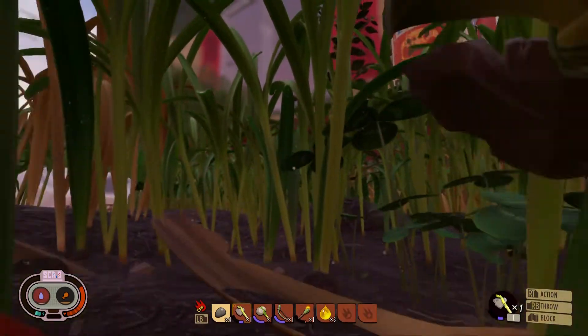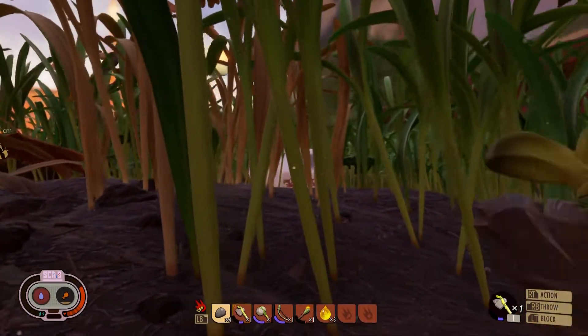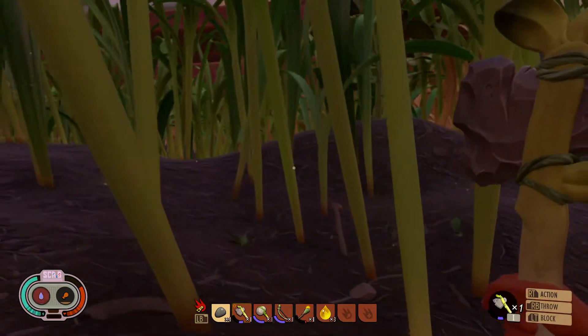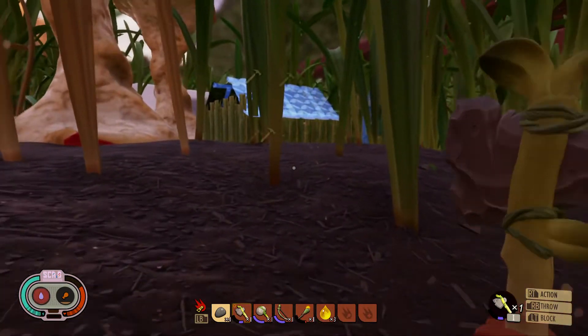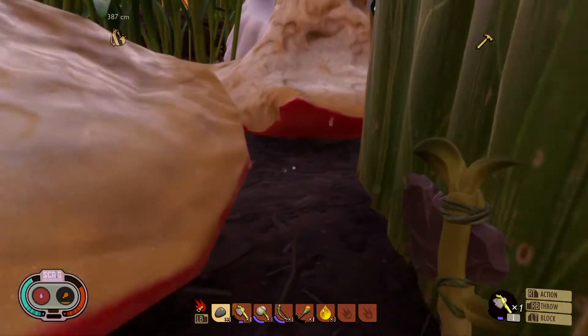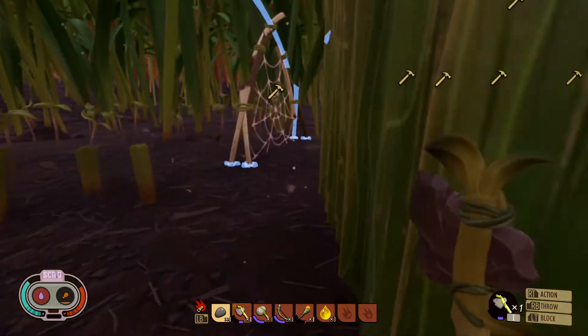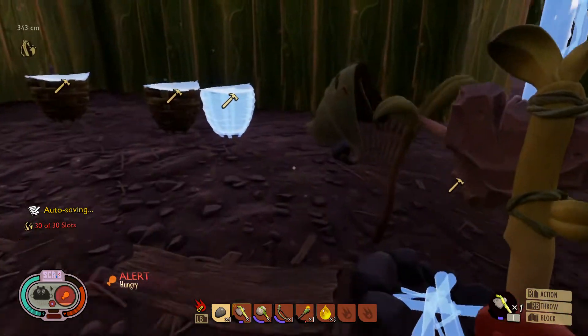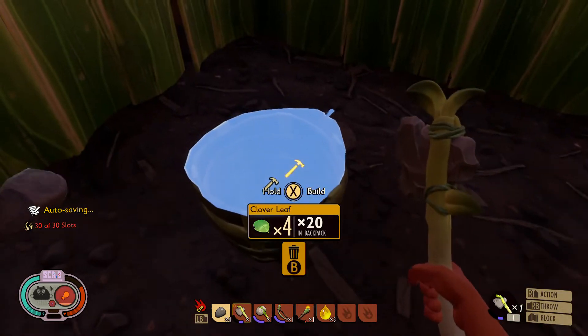Paint can - okay. Hot dog right there - okay. My house is looking great - well, it's not really my house. This is going to be pretty much like our starter base, so we'll work with that.